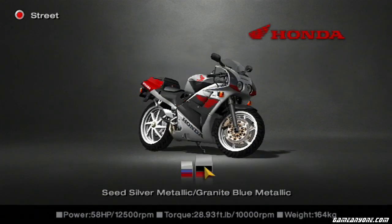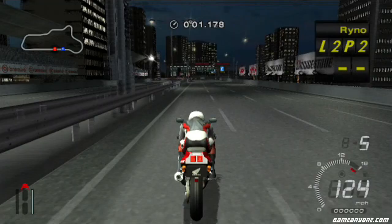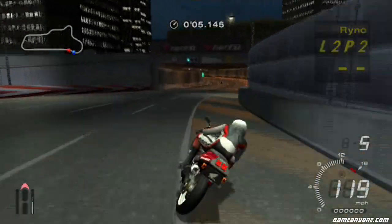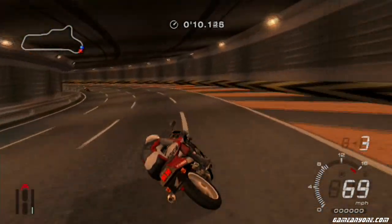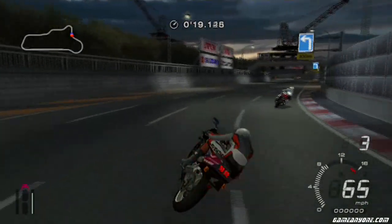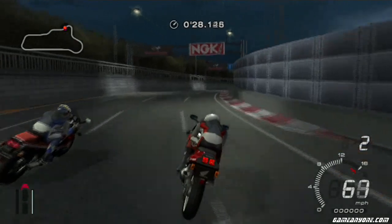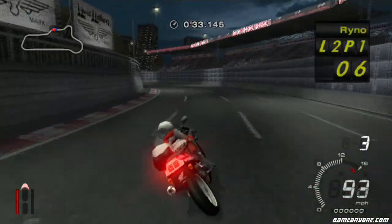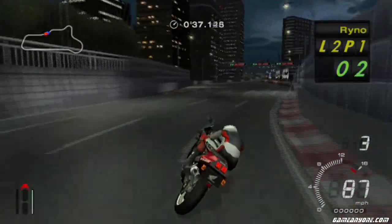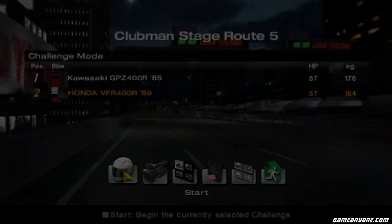Next up, VFR400R. And Clubman Route 5 — we're actually going to different tracks now. I have to catch and pass this Kawasaki GPZ400. Pronouncing these bike names is really annoying because it's just a random mishmash of letters and numbers. I just fucking blew by him on the exit. Just gotta be very careful through this S-section to not bang into the wall. But it didn't happen and I win — yay. That was really easy and quick, first try, took me like 30 seconds.